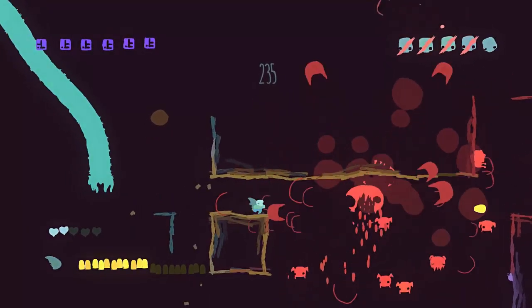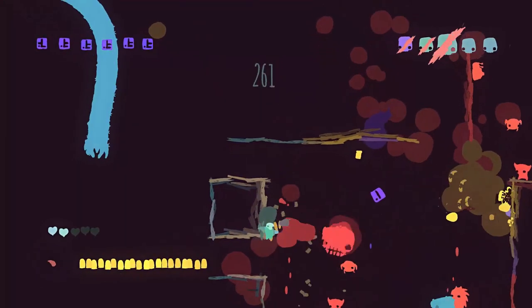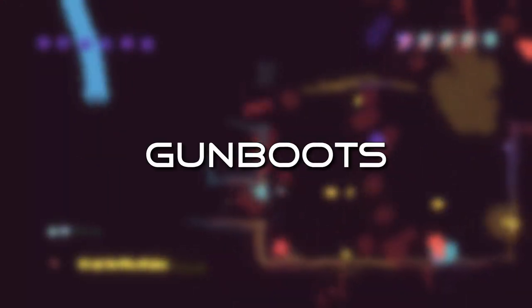And speaking of underground murder, all you really need to know about Downwell is two simple words: gun boots. Bitch.